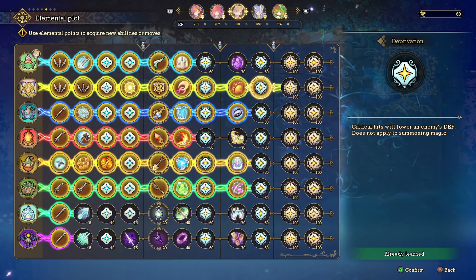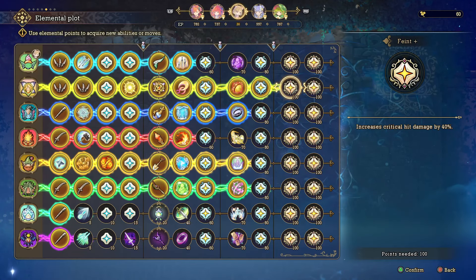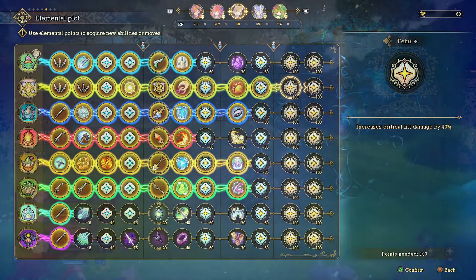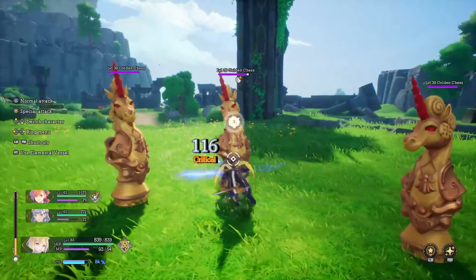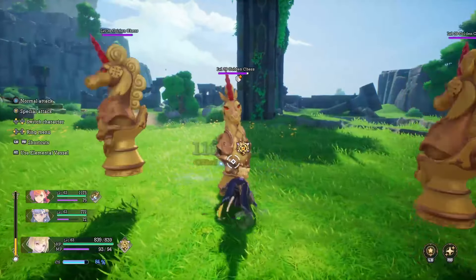Then Deprivation means critical hits will lower enemies' defense — this does not apply to summoning magic and I believe it's a one-time effect per enemy. Then Faint Plus does an additional 40% increase to critical hit damage, boosting total critical hit damage up to 60%, which is insane. Finally, Retribution means critical hits now have a 10% chance to instantly destroy an enemy — this does not apply to bosses, Nemesis enemies, or summoning magic.